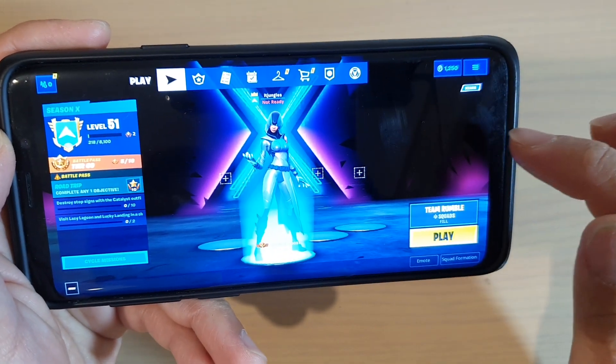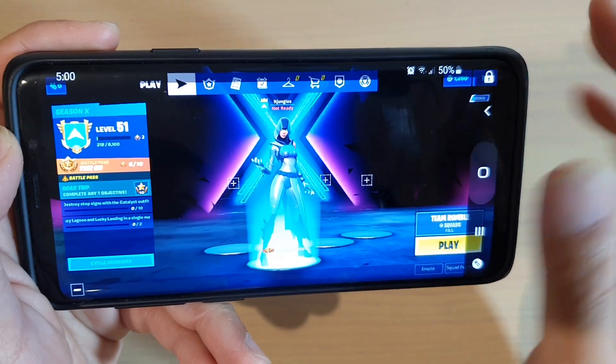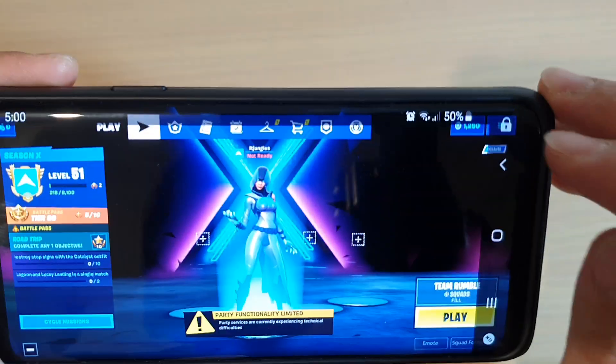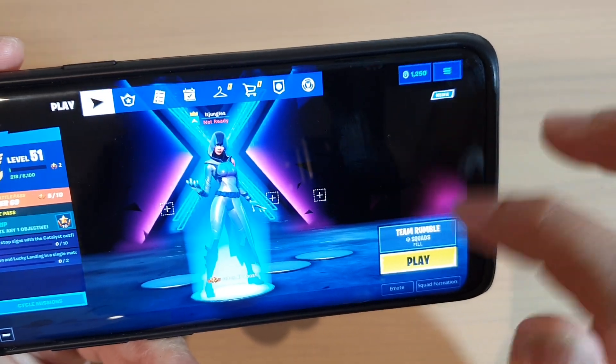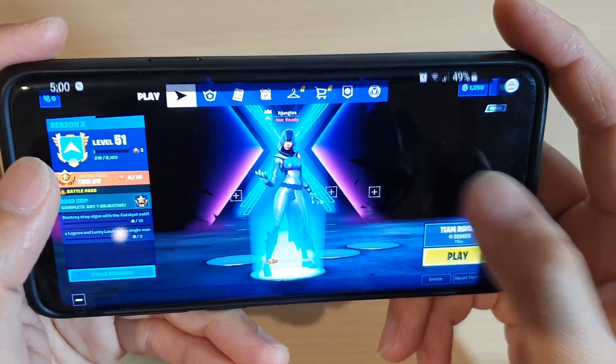So during the game, when you play, sometimes that can pop up and then when you press on the home button, that just simply closes the game. So what you want to do is, when playing, tap on this lock button and this will lock the home or the navigation button. As you can see, even when it comes out, it won't close the game.